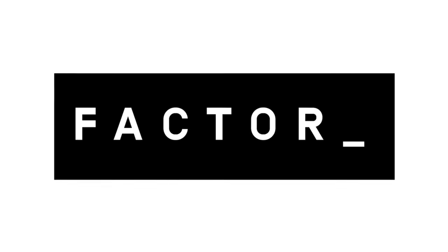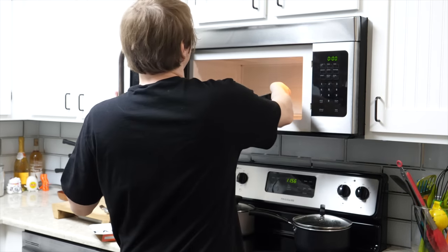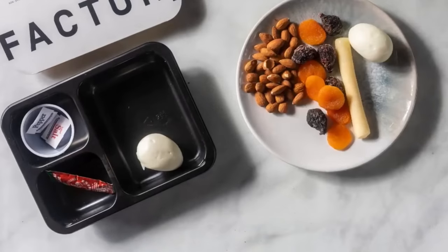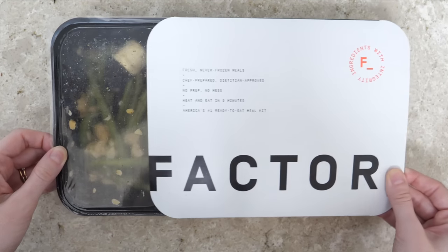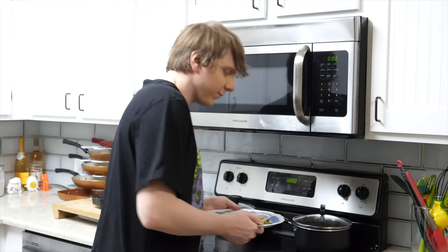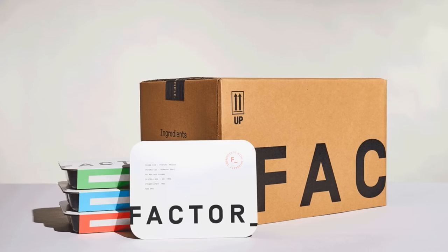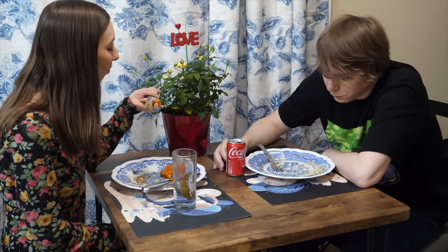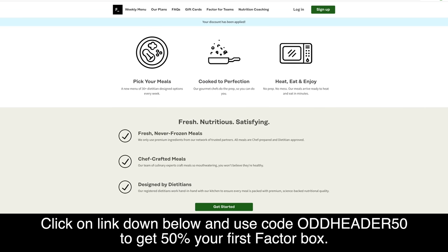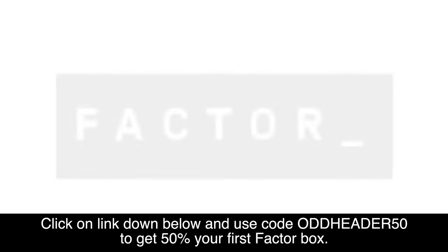Thanks again to Factor for sponsoring this video. If you're like me, you may have a busy schedule where it seems like there's never time to make a meal or even grab a bite. Enduring horrible easter eggs can be a full-time job, so when Factor sent freshly prepared, non-frozen meals we could quickly throw in the microwave for two minutes, it simply made sense. The meals are fast, extremely high quality, and of course delicious — I especially love their smoothies, which you can add onto your order along with other ready-made snacks and breakfasts. Factor is quick, easy, fresh, and delicious and integrates perfectly into a busy lifestyle. Head to factor75.com or click the link below and use code oddheader50 to get 50% off your first Factor box.